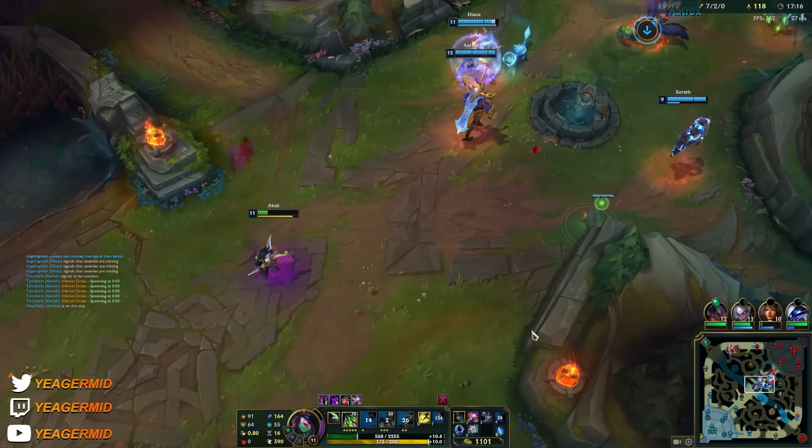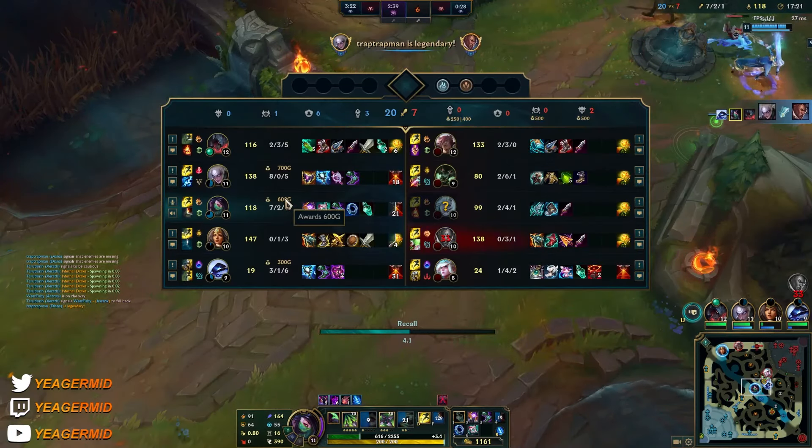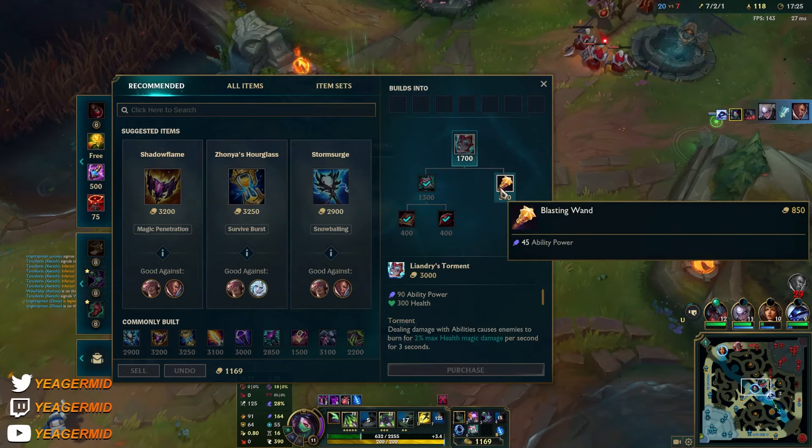We're good — I'll back off here. I'm pretty low HP so I don't want to stay. Going to get the Blasting Wand.